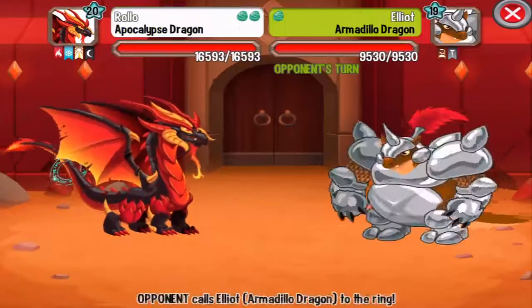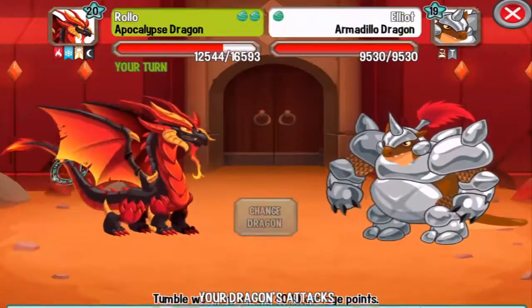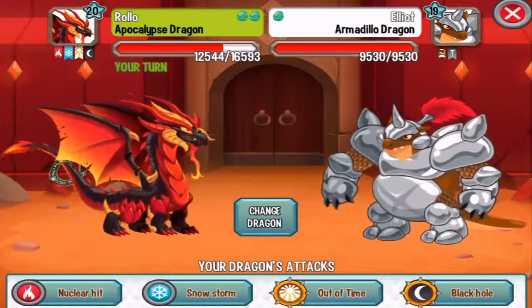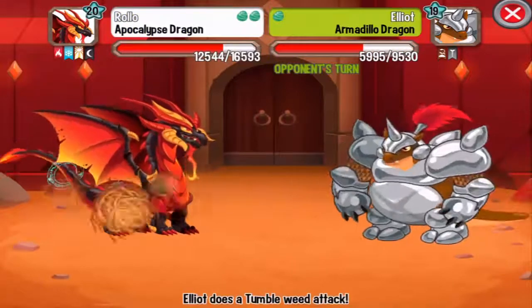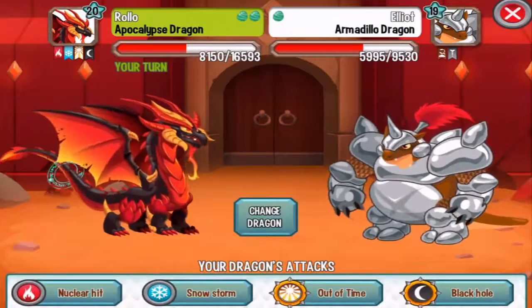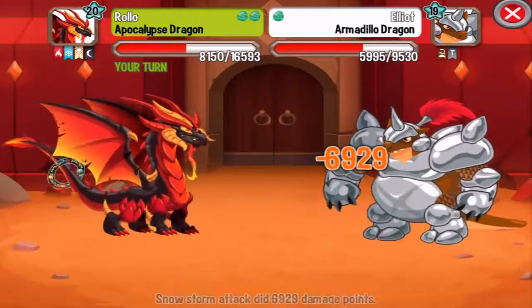The third dragon, armadillo — it is weak against metal and war attacks. We do not have any, so let's use the nuclear hit first, which is a bit weak. Whatever, let's use the snowstorm attack and we finished it off!